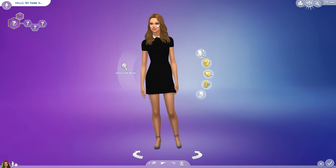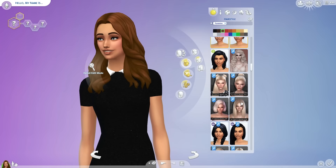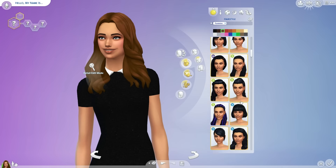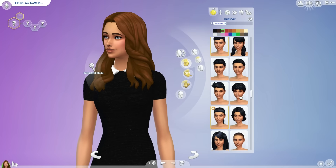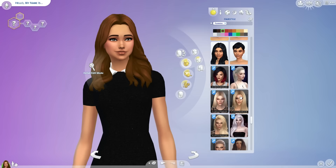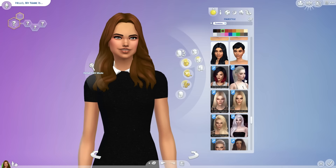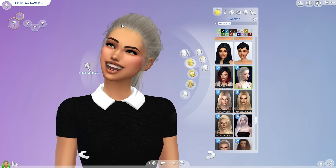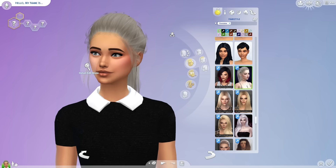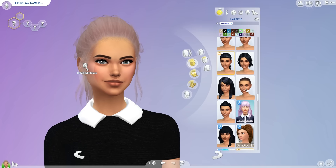Let's start with hair, because hair is a must-have CC piece. The first hair I'd like to show you is by Leah Lilith, called Everlast Hair. It's a ponytail and I love the detail — the baby hairs — and it looks a little messy but really put together. A really nice CC piece.